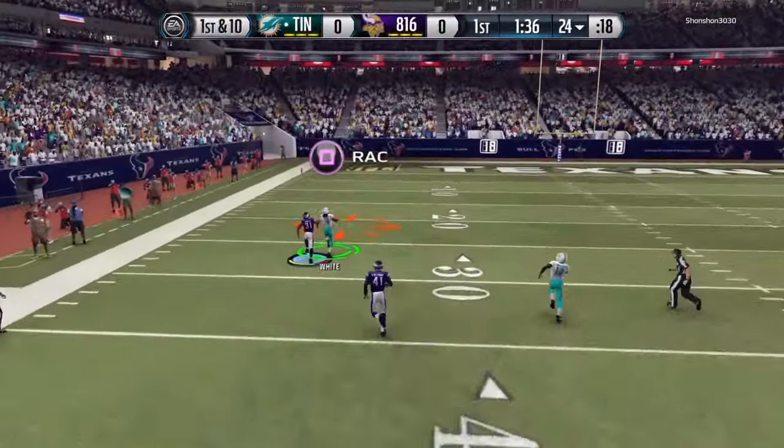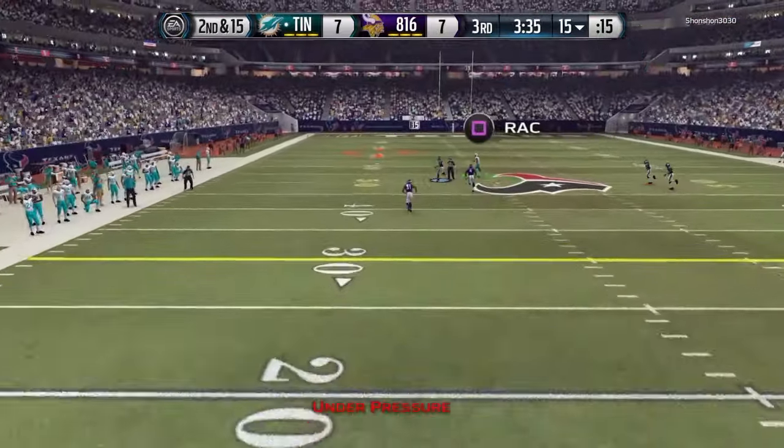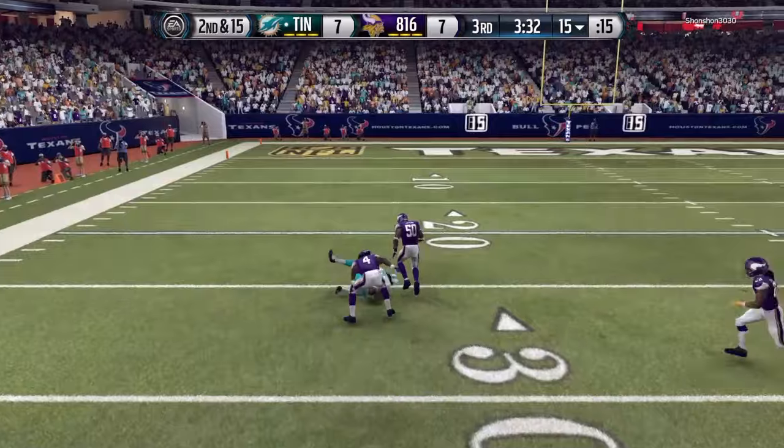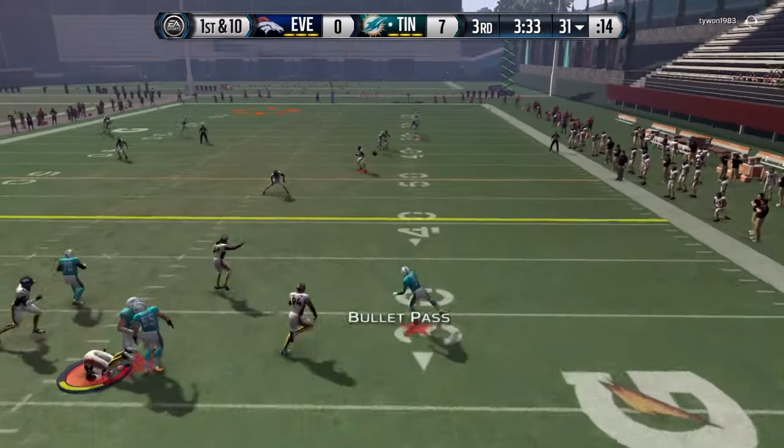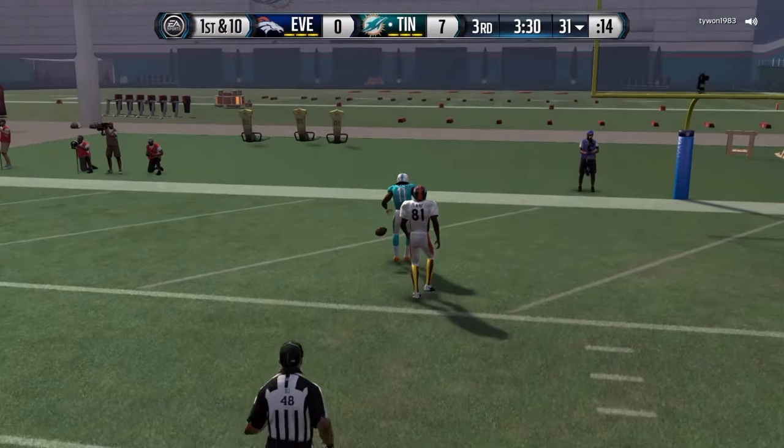When it came to throwing the deep ball, he did have one bad pass, but like 6 good ones. As you can see right here, deep throw was no problem — 99 throw power, he can throw it deep. Look at this play right here: I'm on the 30 yard line, he throws it, and it lands all the way at the 5 yard line. Believe me, the boy can sling it.